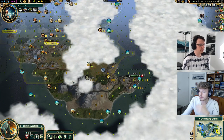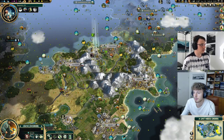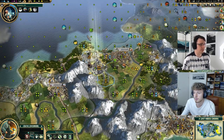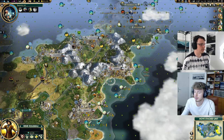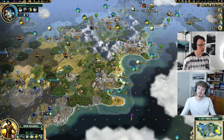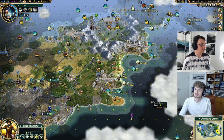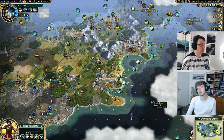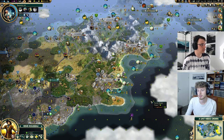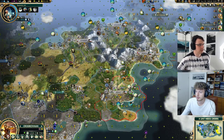We're probably just going to suck it up and hard build it. We should mention we're holding our artists for two reasons: one is we still have dreams of hermitage, and the second is if we go for Freedom, Universal Suffrage gives 50% extra golden age length — that's a lot of production, gold, and culture. That's the other reason why we're holding artists and not popping them. If popping the artists would save us a turn on our factories we could do it, but I don't think we're going to get them down.